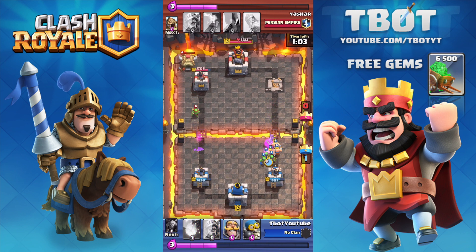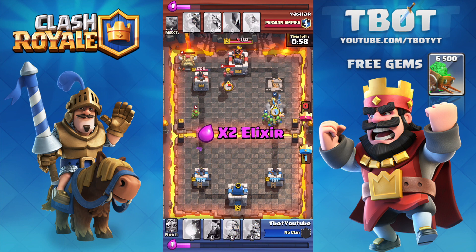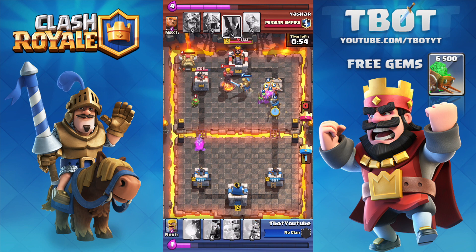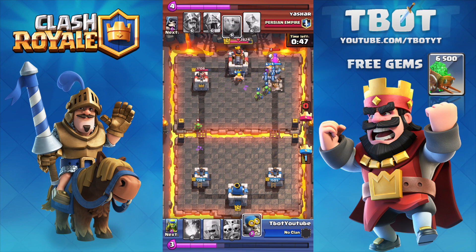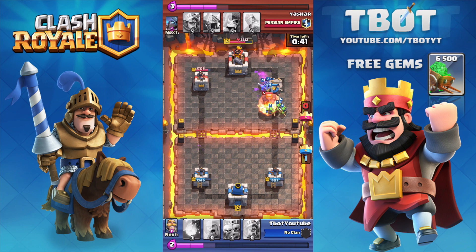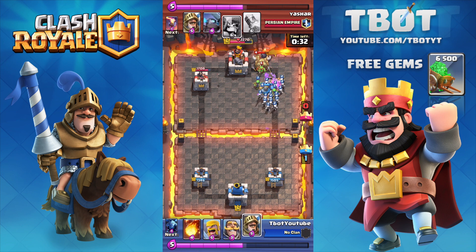The next troop getting nerfed is a really popular one — the Prince. Charge speed decreased by 13%, which is a very big percentage. The Prince is currently the most used card in the game, but despite popular opinion he isn't overpowered when looking at win rates. However, his ability to take down a tower on his own when left unchecked can be quite startling. Slowing down his charge speed a notch will give more time to react and counter.